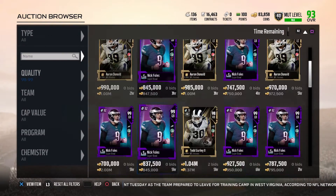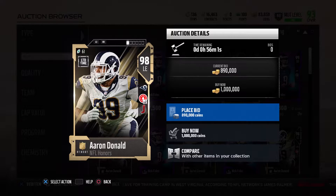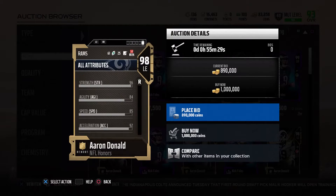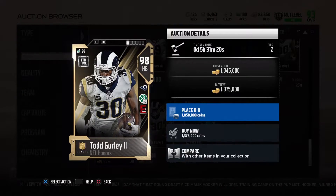We got 98 overall Aaron Donald with Jump the Snap and Blanket Coverage times two. He has 85 speed, 96 strength, 92 acceleration, 96 tackle, 96 block shed, 96 power move, 90 finesse, and 94 play recognition. Hands down the best defensive line card in the game in my opinion. I would say he's worth the 900k you'd be paying for him.